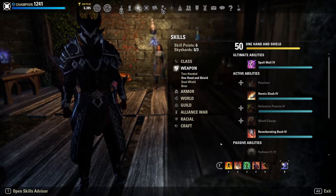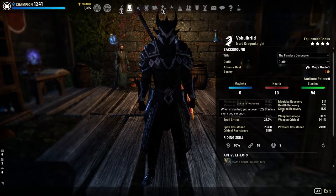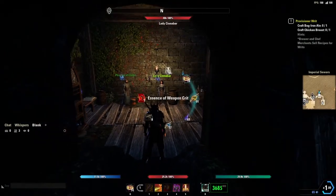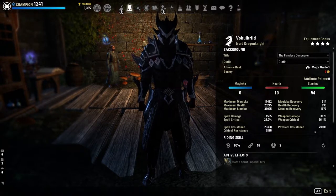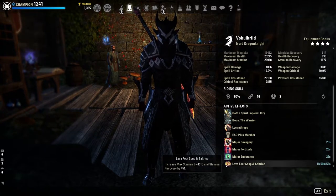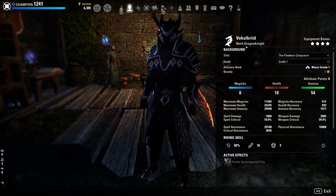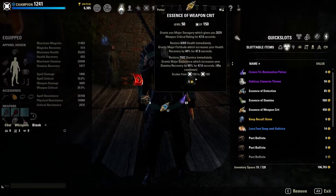In terms of build stats: 11.5k maximum magicka, 25k maximum health, 30k max stamina on the front bar and 31k on the back bar, 500 magicka and health recovery, 1500 stamina recovery, 3700 unbuffed weapon damage. Weapon critical with a potion goes up to 40%. We have 20k spell resist and 17k physical on the front bar, going up to 20k physical and 23.5k spell on the back bar, and 2800 critical resistance. We use the Warrior mundus for weapon damage and run Lava Foot Soup and Saltrice for maximum stamina and stamina recovery. Nord is the recommended race — you get health, stamina, big resistance boost, and extra ultimate generation.